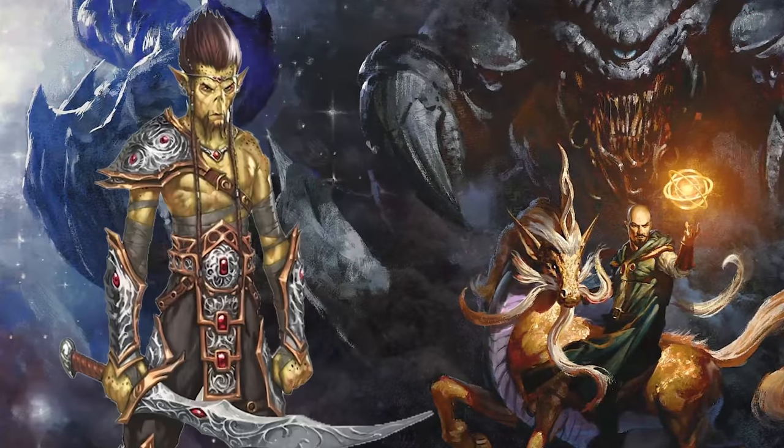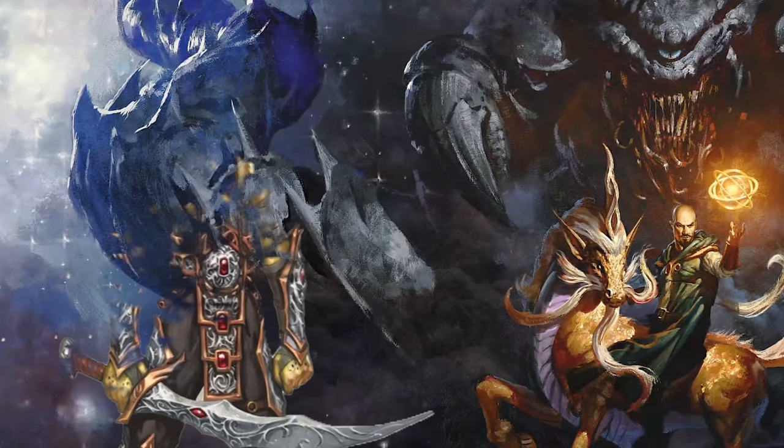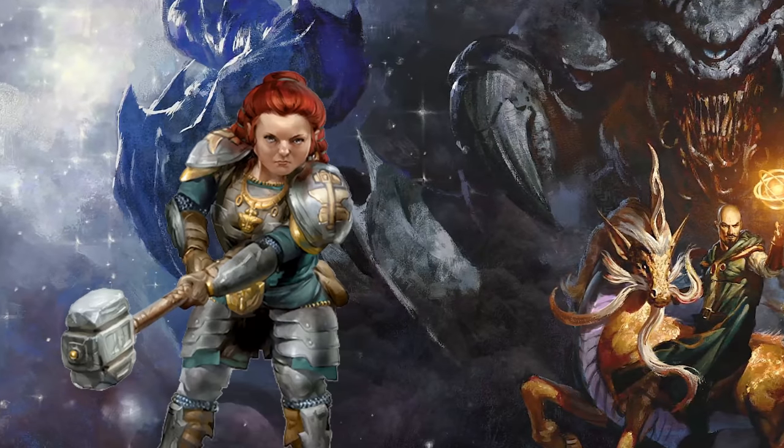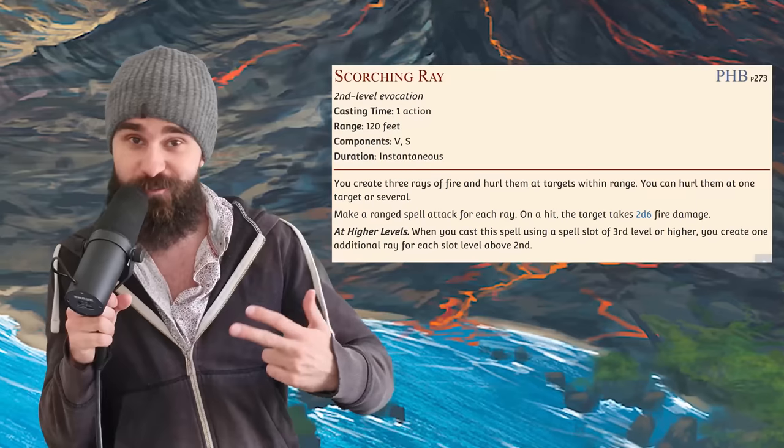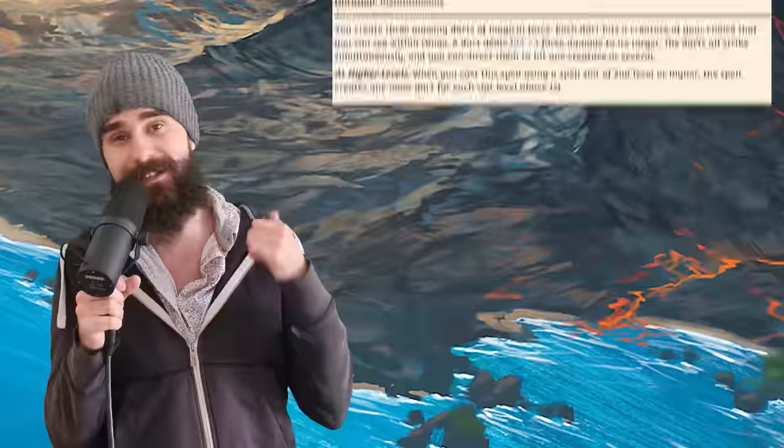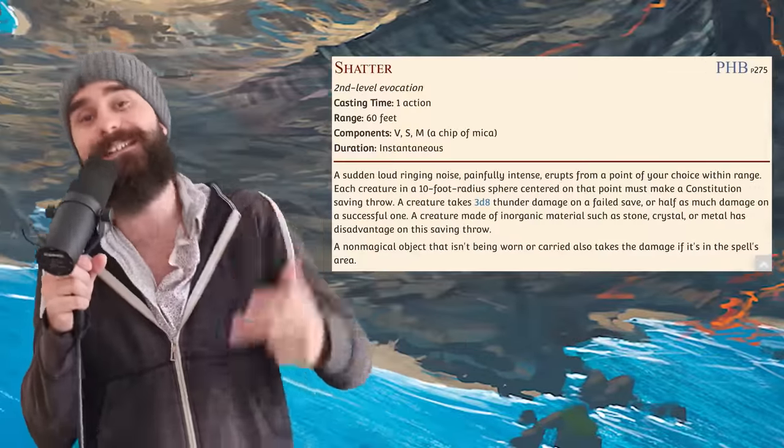However, with the new Mordenkainen's Monsters of the Multiverse book, Githyanki lost the ability to give medium armor proficiency, and now dwarves don't get it either. There is now no way for a class to get armor proficiency they shouldn't have without multi-classing. Also, spellcasters get a bonus nerf with the new critical hit rules, because now spells can't crit. This makes spells like Firebolt, Eldritch Blast, and Scorching Ray worse, and by proxy makes spells like Magic Missile and Shatter better, because they couldn't crit anyway.